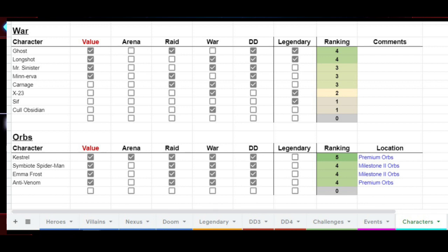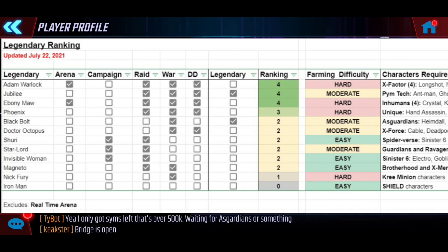The last thing I wanted to talk about is the legendary ranking tab. Very similar to how I aligned the characters tab, but this is specifically for legendary characters. They're also ranked, and I've added a 'farming difficulty' column to give everyone a sense of how hard it is to actually farm for a specific legendary, given the characters required to unlock it. Keep in mind this is relative to where you are in the game and whether you got lucky on orb character unlocks.